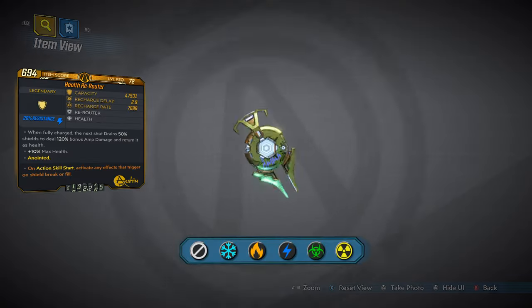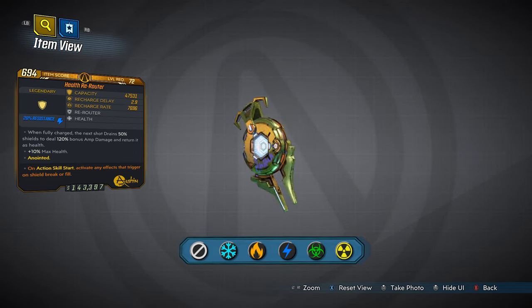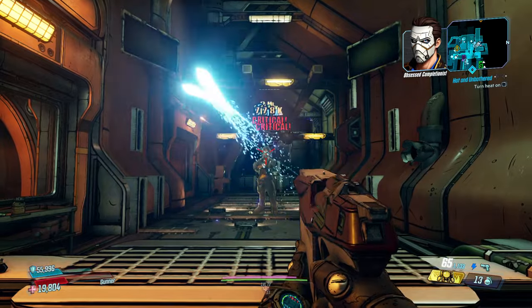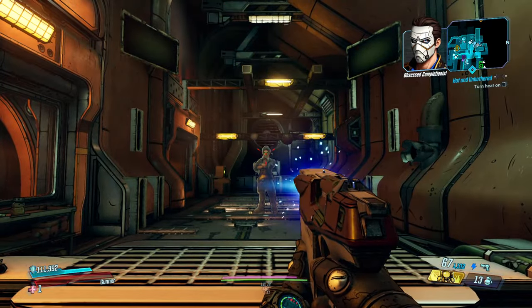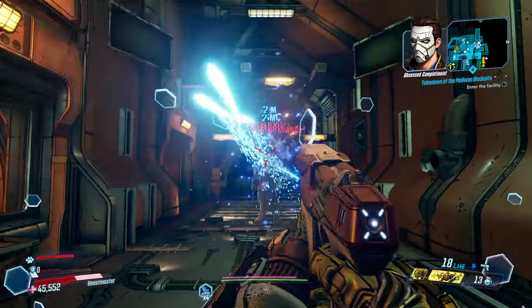First up this week we have the Rerouter Amp Shield. This is an amp shield that drains 50% of your shield to deal 120% bonus amp damage, but it also heals you in return, which with the right build I'm sure comes in handy.